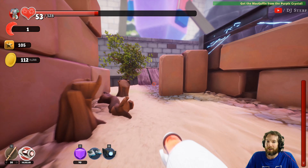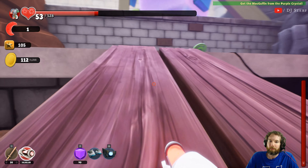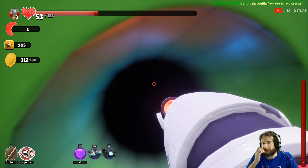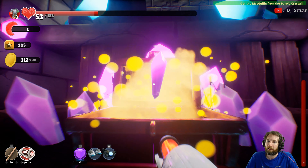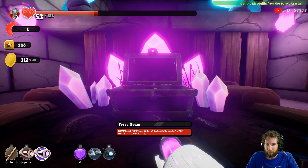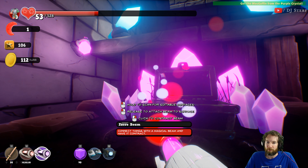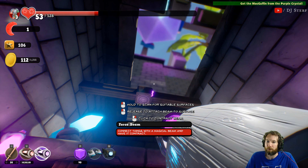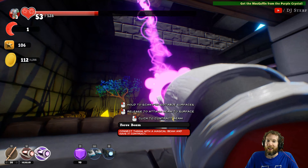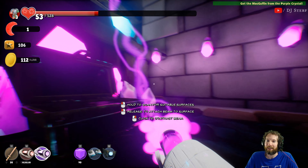All right, going through. Okay, so I have a few things to go back to like that super ball area. It's a purple crystal - connect things with a magical beam and have it contract. I got a new item. So that's three - hold the scan for suitable surfaces. It's a grappling hook - you click both and you get rid of it. Nice.